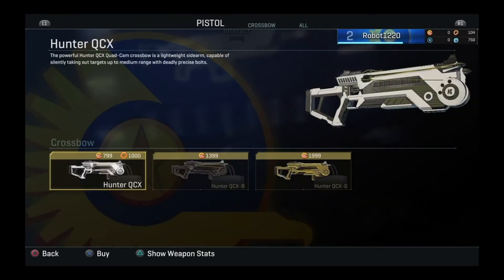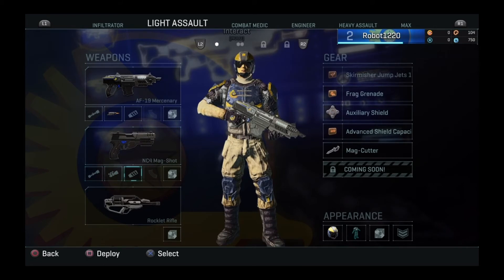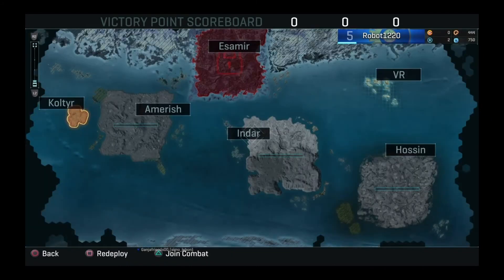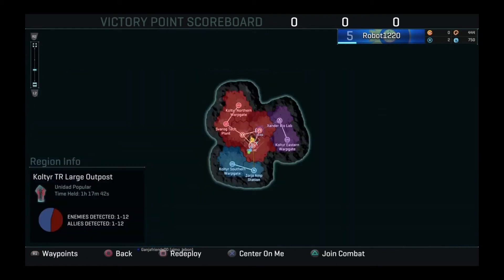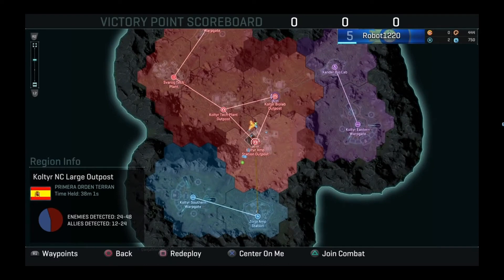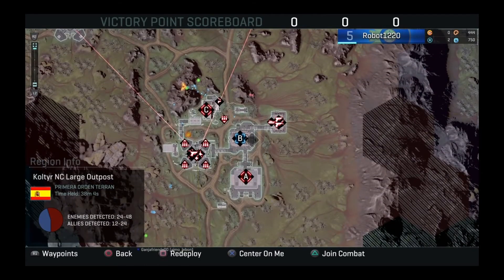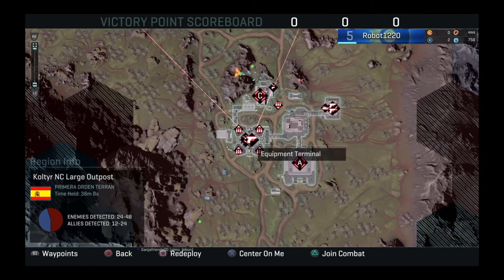You're pretty much left to engage in combat however you like — snipe from afar, get up close, coordinate a team attack, or sneak in and steal the objectives from the enemies. As you can see, there is an awful lot of on-screen information in your heads-up display, from directives to location markers to enemy and player battles.